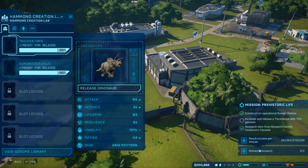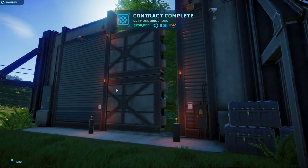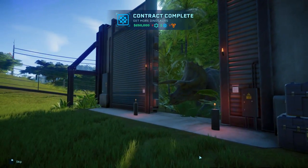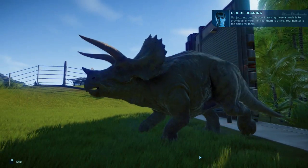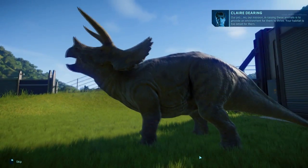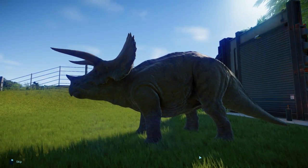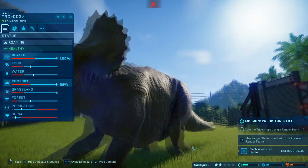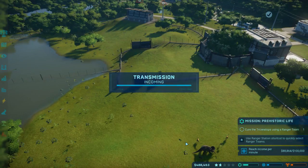And we get this one - release three dinosaurs all at the same time. So here we go. Hey, they're pretty - she's pretty. Your habitat is too small for them. That's because it's the holding pen. Look how she runs!